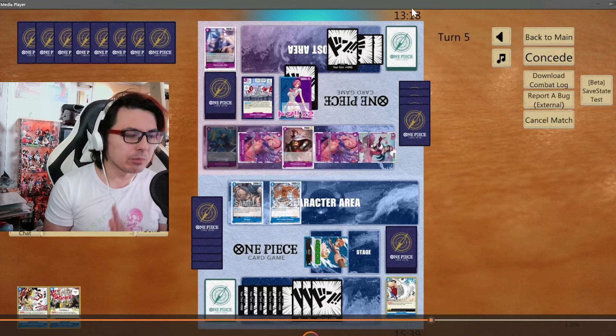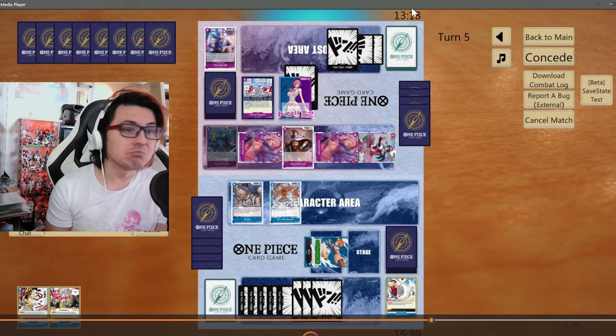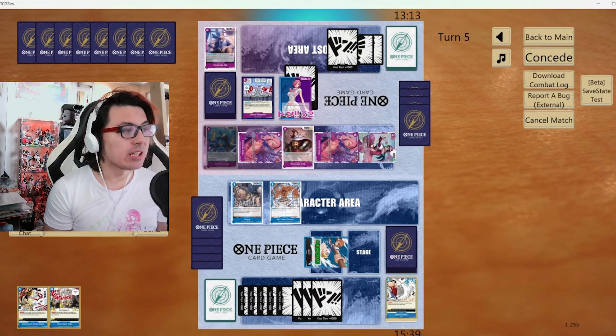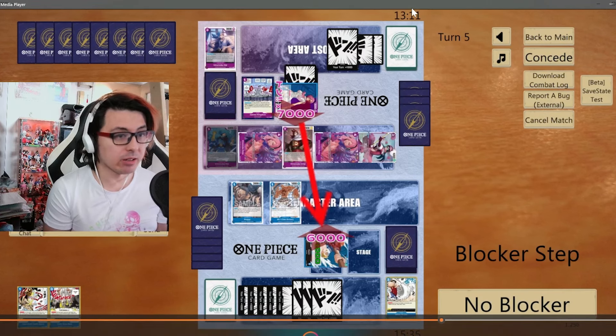Now I've drawn into Gum Gum Rain. If I want to go for the Gum Gum Gavel play, I will have no cards in hand — I don't like that. The problem with having no cards in hand is it reveals a lot of weakness to your opponent that they can capitalize on. My opponent could just pass a turn and then I'm only topdecking. So I'm going to end up taking this hit even though I could technically counter out of it, because I can counter out of the next one if I need to.